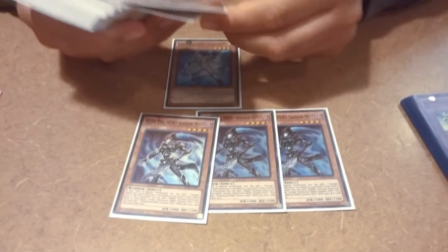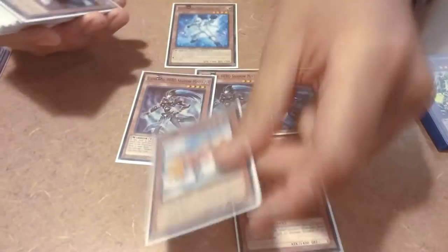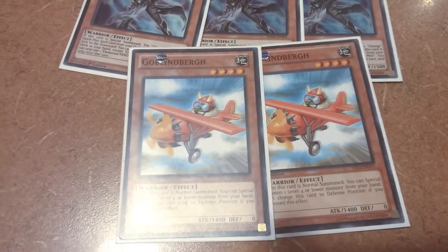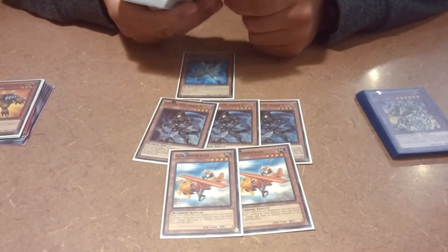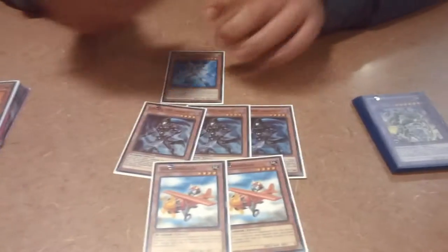Next I got two Goblinberg — one of my favorite cards, just the artwork alone. Such gracefulness. He's here to special summon a Shadow Mist, so I can go Goblinberg into Shadow Mist into whatever I need.